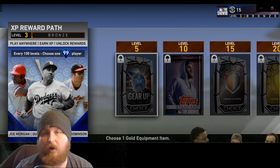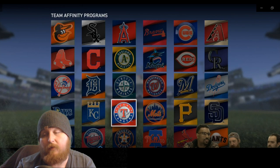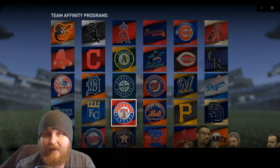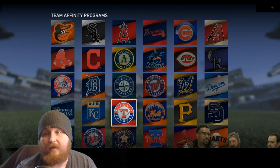The next thing they talked about was Team Affinity, and this is probably the thing I'm most confused on. I'm not exactly sure how it works — whether you go in and pick a team and earn stats for it like a program, whether you can switch teams once you've completed one, whether you're locked into one team, or whether it automatically assigns your progress based on what you do in Diamond Dynasty.